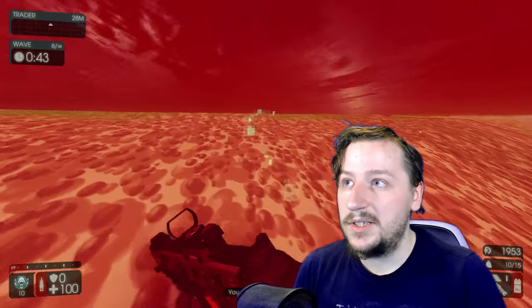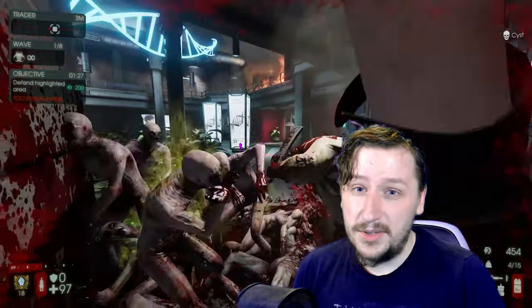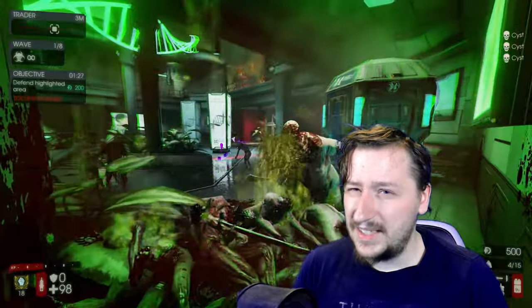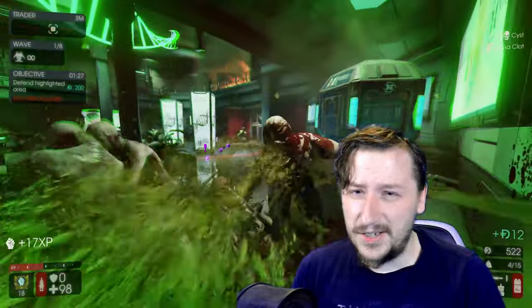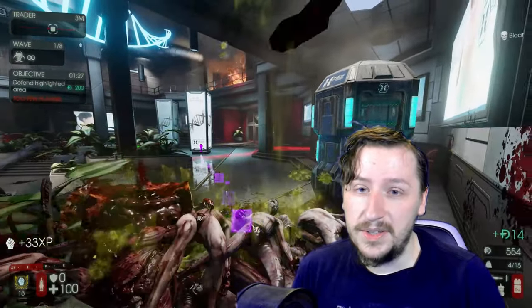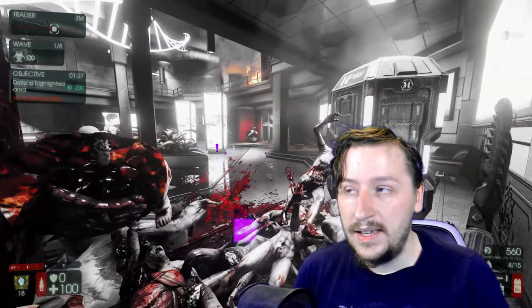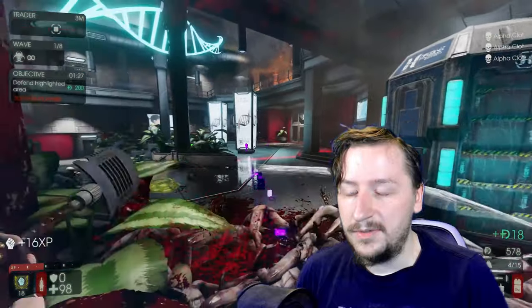There is another exception I've heard about and played around with — going into Objective mode in solo and playing Biotics Lab as the Berserker. Set this to hard difficulty. I tried it on Hell on Earth and it didn't work out, but it does work on hard. Find a corner and just hold down your heavy attack button with your crovel, hugging a corner just outside of the defending zone. This creates an endless wave of spawning enemies in the first round of Biotics Lab.